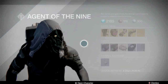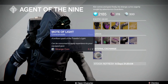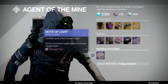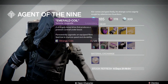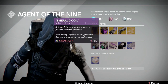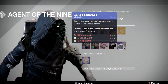Starting from the bottom going to the top: he has the Mote of Light exchange for two strange coins. We're going to start ignoring this because you don't need to do it. He has a Plasma Drive and Emerald Coil — blue and green — if you want to upgrade your rare sparrow to legendary. Three heavy ammo synthesis for one strange coin, five Three of Coins for seven strange coins, and three Glass Needles for three strange coins.